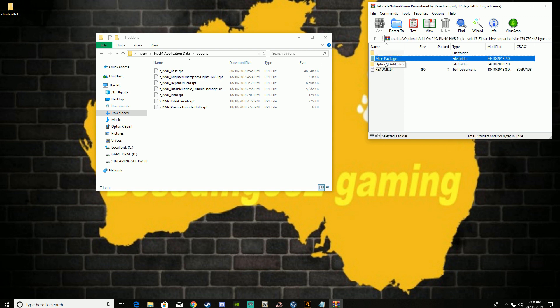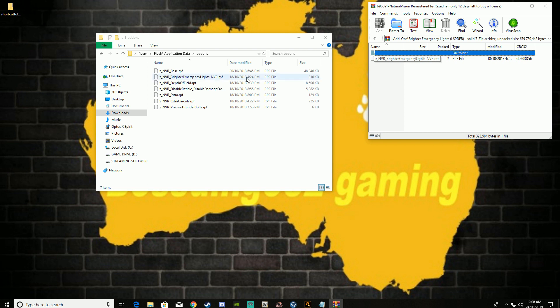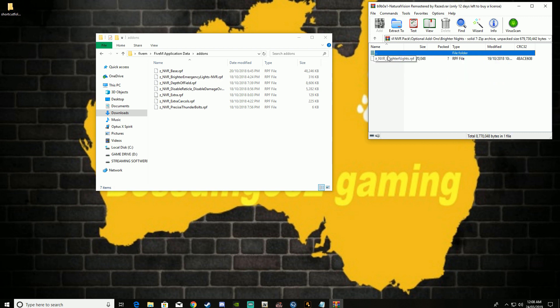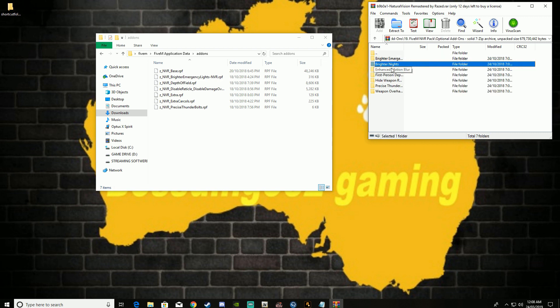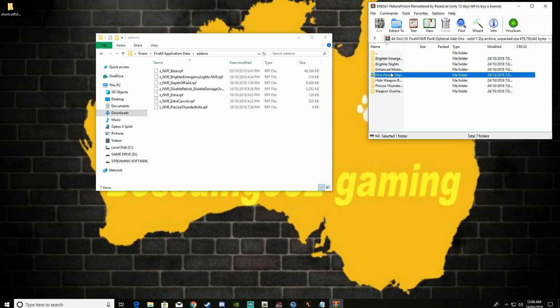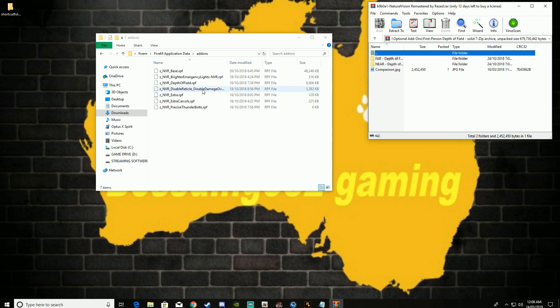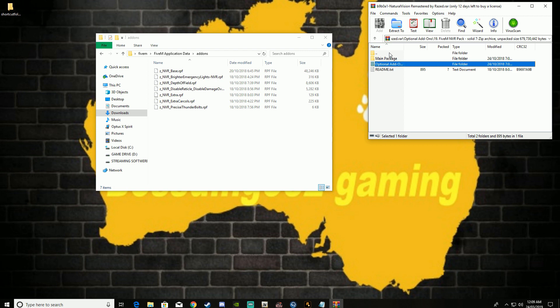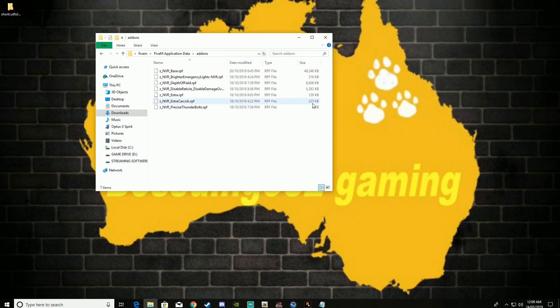For the extra packages I'm using — you want to use such as brighter emergency lights NVR. Go ahead and drag that over. I also got to take out my depth of field. Brighter nights — you can add that if you want to still be able to see. Hands motion blur — I probably wouldn't recommend it, it's weird. For the depth of field, if you've got 5K resolution or 4K, top's to ya. Once you've done all that, pretty much you guys are ready to go for FiveM, and I think that's pretty much it.